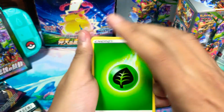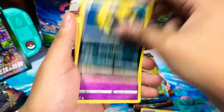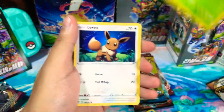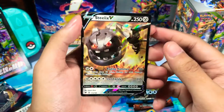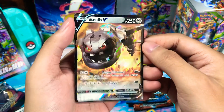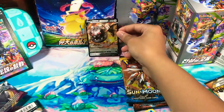Let's start with a leaf energy, Charmeleon, telescopic sight, Miltank, Cottonee, Clobbopus, electric Exeggutor, and a reverse Tornadus. Oh, this Steel V — I got his Japanese version and Korean version, and now I got the English version of Steel V. It looks so angry!